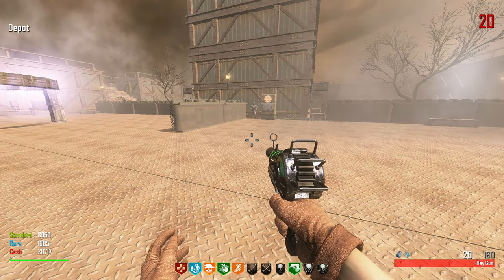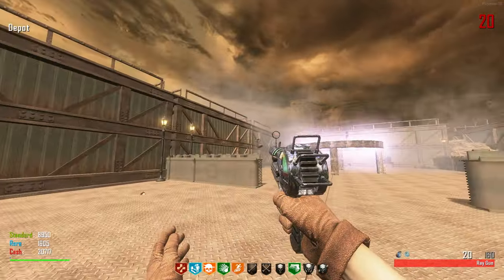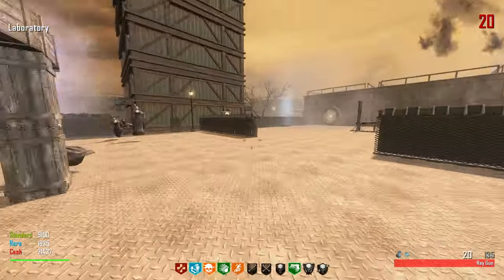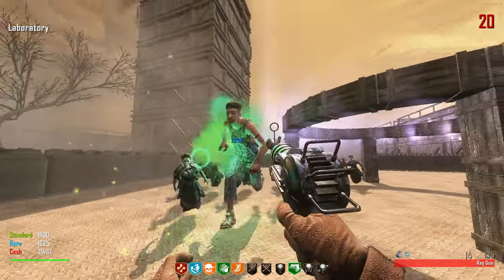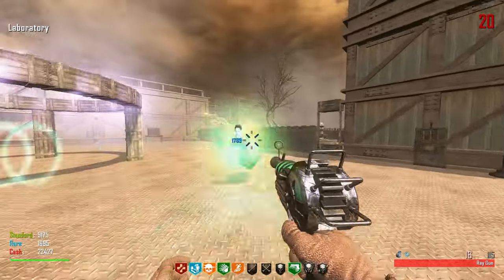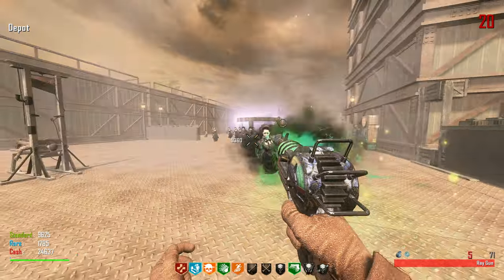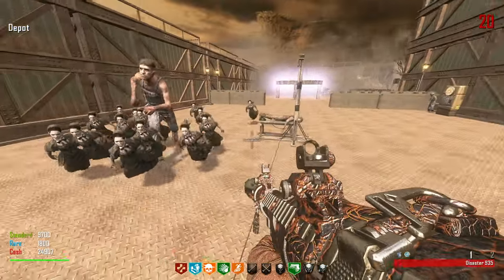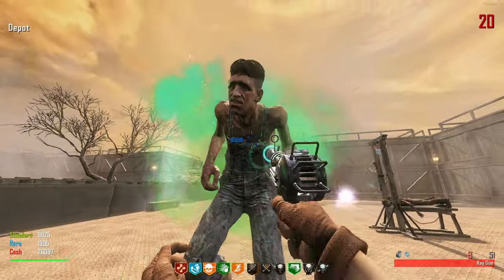It's just the normal Black Ops 2 camo — normally with pack-a-punch you'd also get a red ray gun instead of green, so it is a little different. Wait, we don't take any splash damage — so that RPG probably won't damage us either. One of those custom perks must have a built-in PhD Flopper. This Ray Gun is not that good though. 7500 for more ray gun ammo — that is such a rip-off.